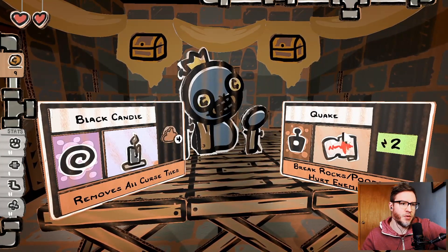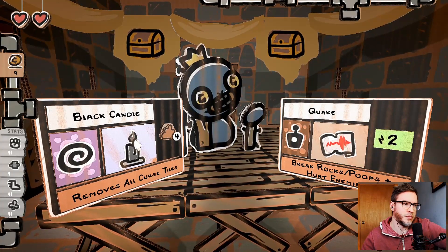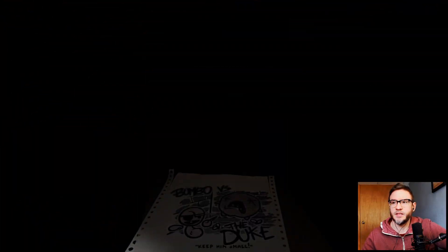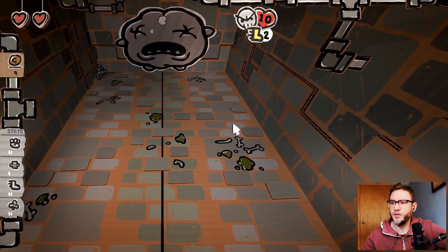Breaks rocks, poops, and hurts enemies. Quake — remove all curse tiles. Oh, that looks good actually, especially against loaf. Okay, we got the duke once already so we know what to expect here.